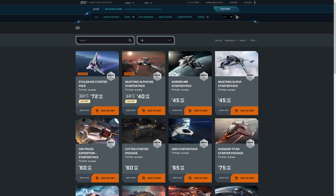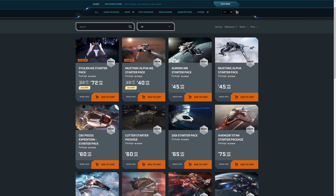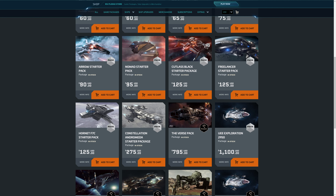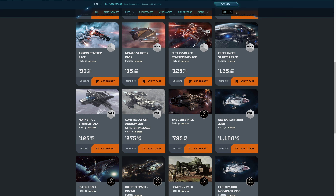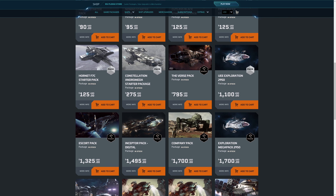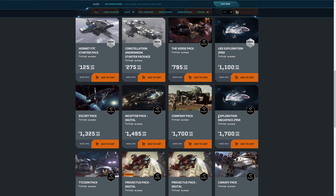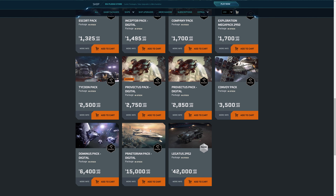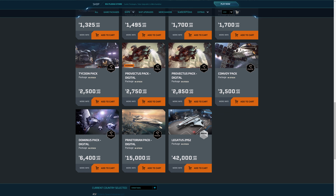And of course, there are more expensive packages — $60, $65, you can go to $125. The color is black, the price recently raised; I think before it was $100. The Constellation Andromeda starter package is $275. Then you have the Yui Yui Exploration package at $1,100, and a Mega Pack for Exploration at $1,700. You can go all the way to $64,000.